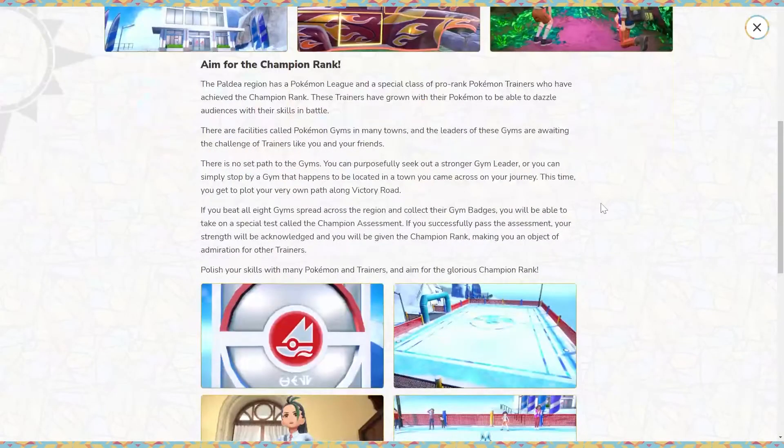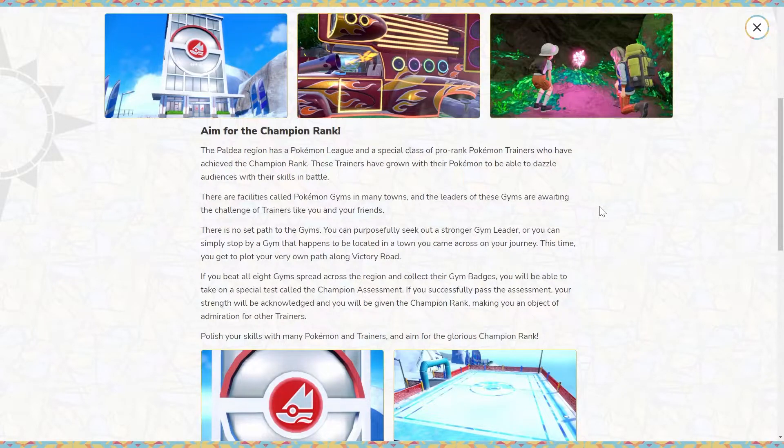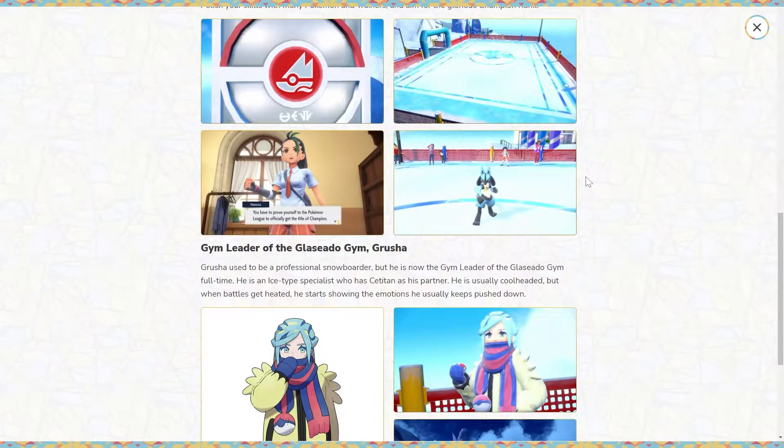To aim for Pokémon Champion Rank, you go through eight gyms and then take a special test called the Champion Assessment. If you pass, your strength is acknowledged and you're given the Champion Rank. I believe you can also go through Victory Road, though I'm not sure how it's incorporated. You might also fight the Elite Four as part of the Champion Assessment — we'll know more about that as we get closer to release in about three months.